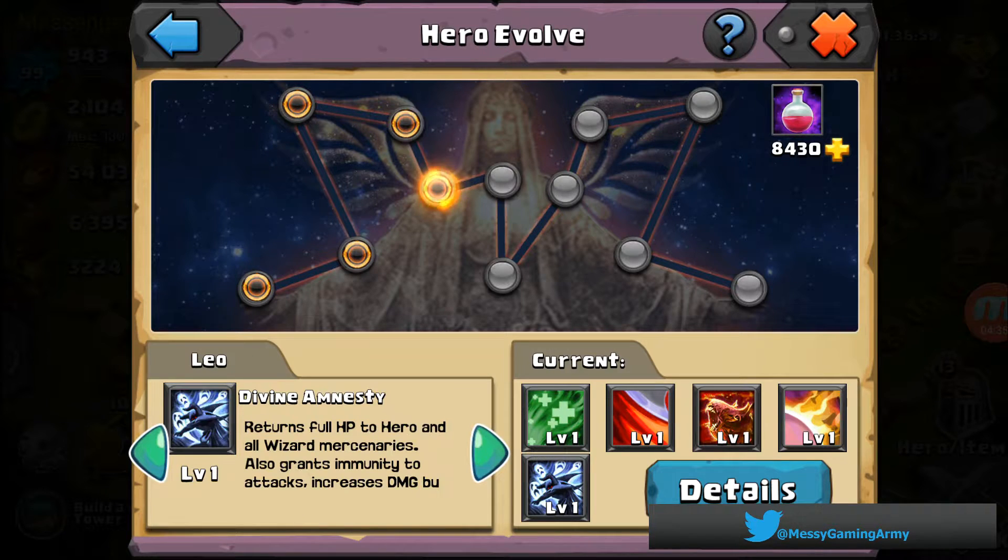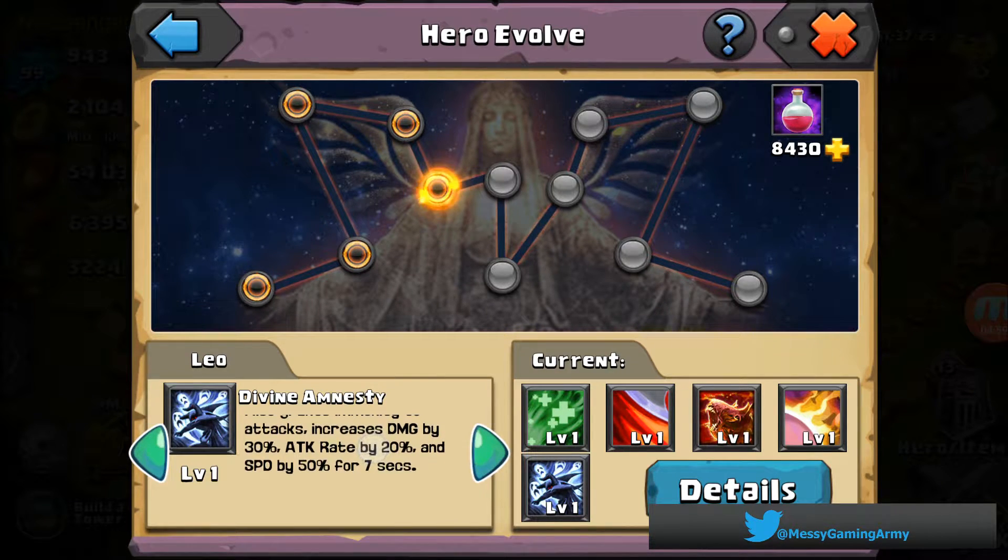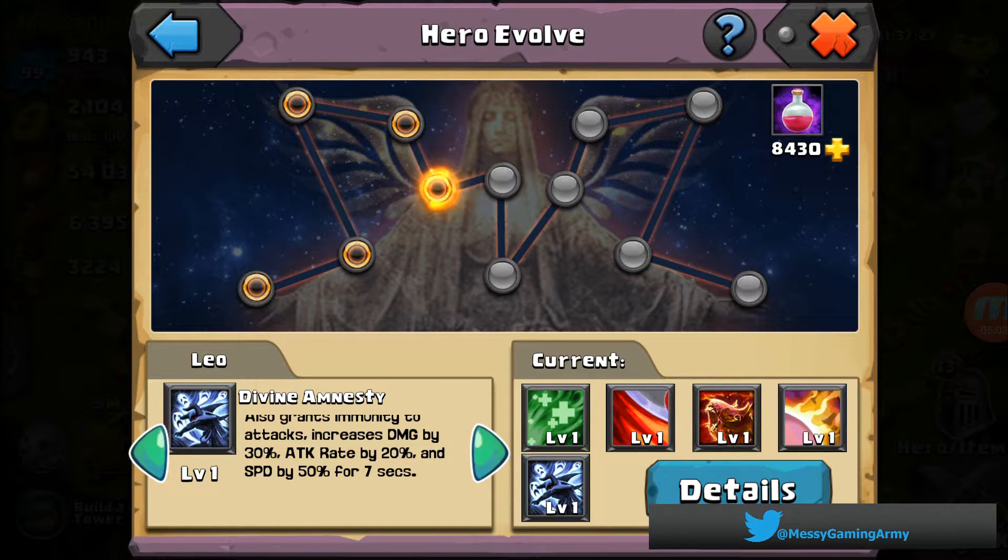Then there's a little damage reduction node, and then the Divine Amnesty: returns full HP to the hero and all wizard mercenaries, also grants immunity to attacks, increasing damage by 30%, attack rate by another 20%, and speed by 50% for seven seconds.